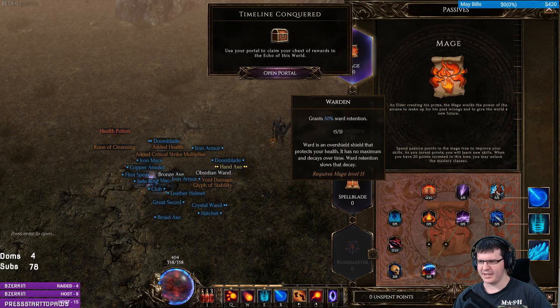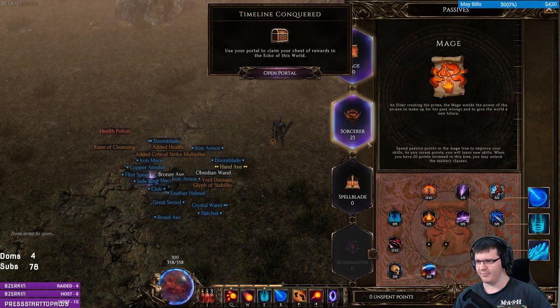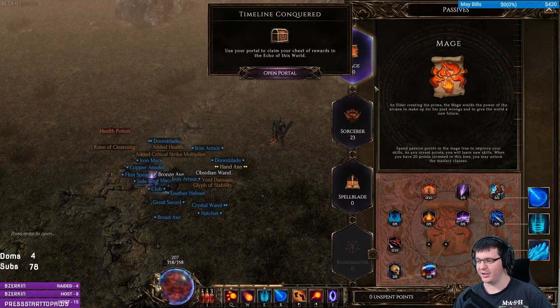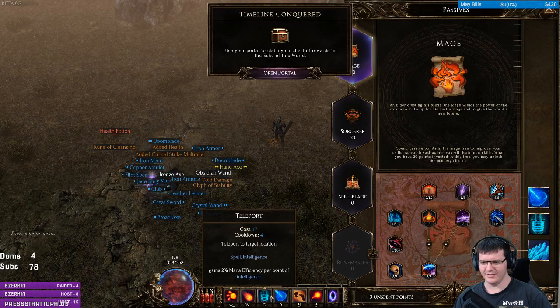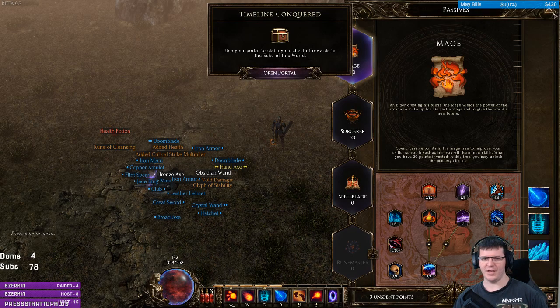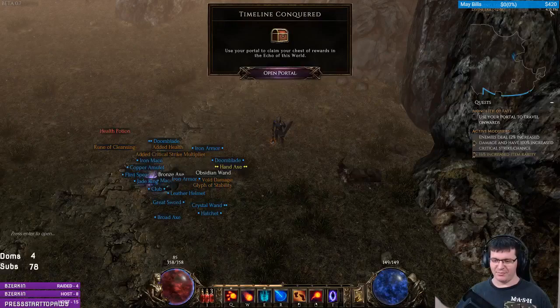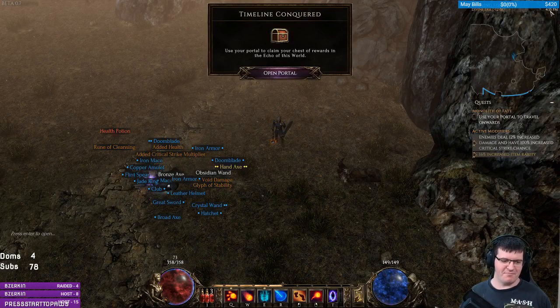All that really matters here is ward retention on a Mage, then just as much damage as you can get on whatever element you want, and the Teleport to give you an infinite amount of effective life. I'll be very interested to see how long this build lasts, but there you go — an immortal build at day one. Fun times.